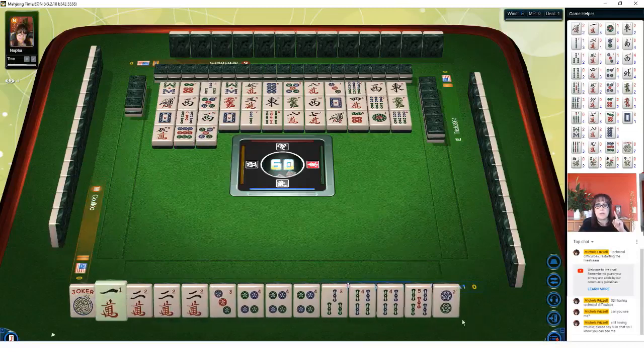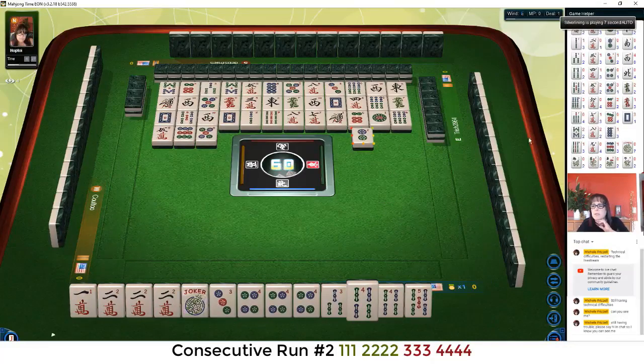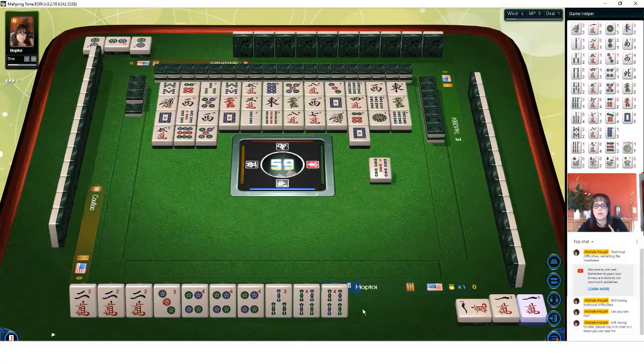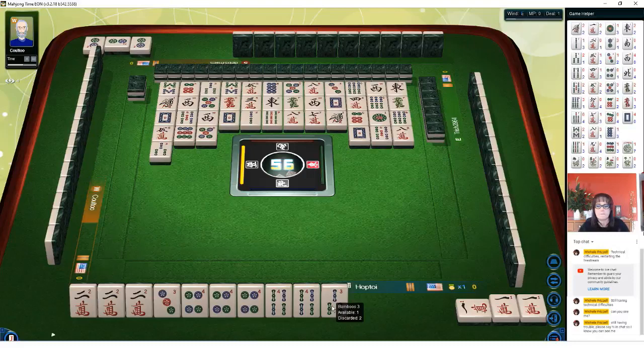Now it's looking a little better — we could potentially play one, two, three, four. The challenge is we have a three dot pile, although that particular tile would be a pung. This would be the second hand down. We have to make a choice: I think we should go ahead and pung. That's because we have no four crack — the concealed hand wouldn't be good. Here, we can Kong the two and Kong the four. All we need is maybe another three dot or a joker for the three dot.